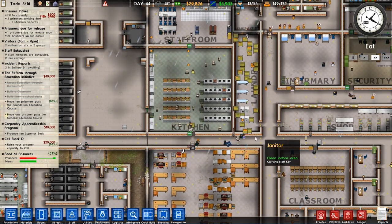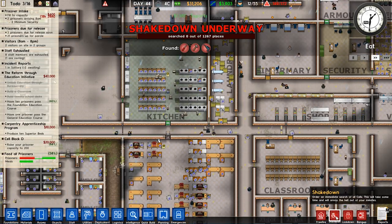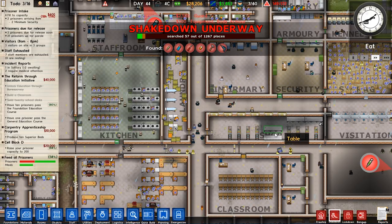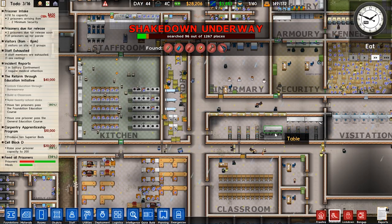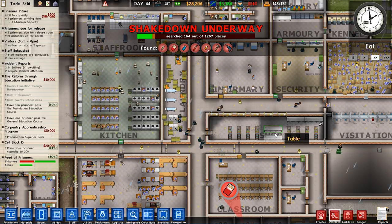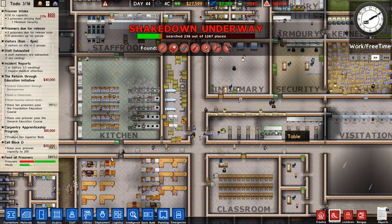It is currently eat time for the entire prison. Drills and hammers are being found on inmates going through the metal detectors. We haven't done a shakedown in a while, so let's start one. We have lots of places to search and all our guards are going to be taxed to the max — let's get five more guards, taking us up to 60. We're searching 1267 places. We found one drill, a hammer, two pints of beer, a screwdriver, a lighter, a pack of cigarettes, and a heroin needle — pretty common fare around here.